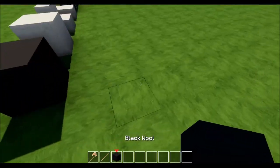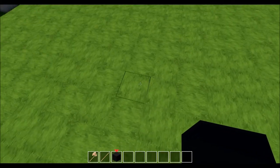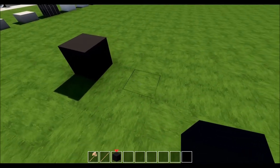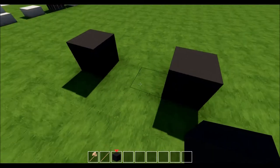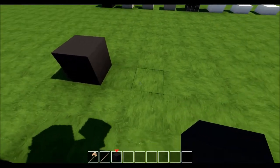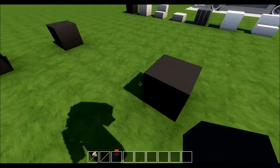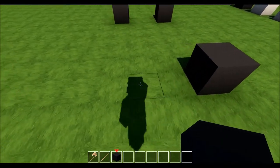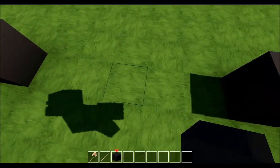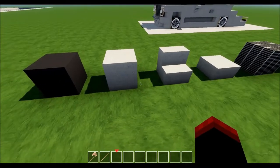Grab the black wool and find a little spot to build. Slap it down just like that. Now go one, two, skip two, and place another black wool — so you've got a two-block gap. Come over here and go one, two, three, four, five and replace one — now you've got a five-block gap. Skip two, place the block — so you end up with a five-space, two-space, five-space, two-space layout.